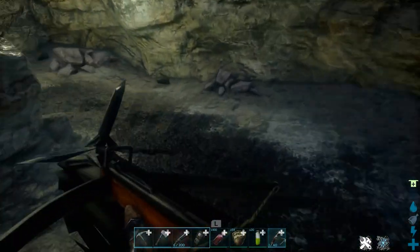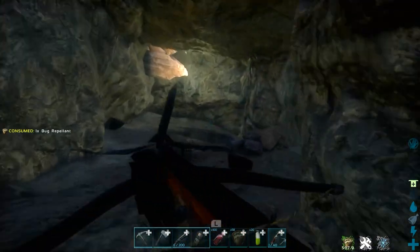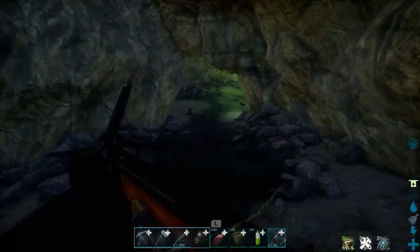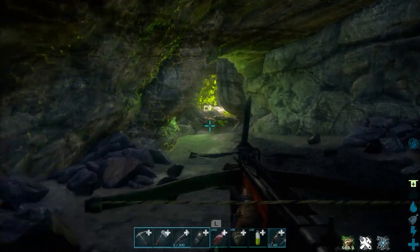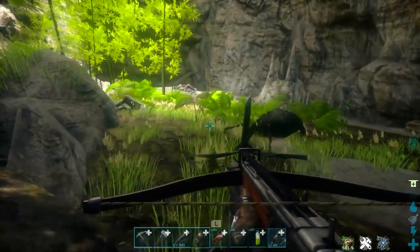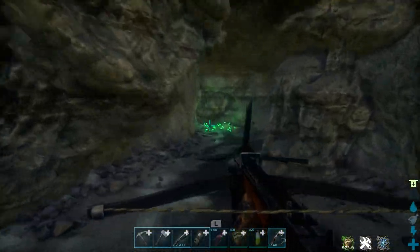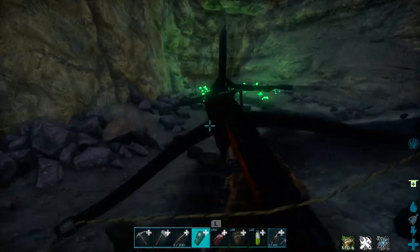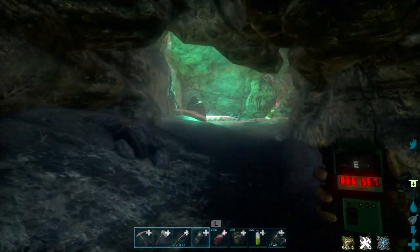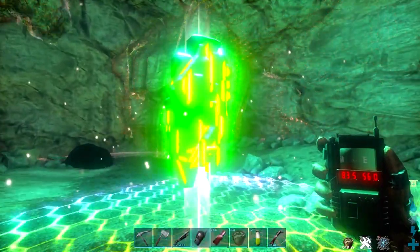Follow along the path sticking to every single left until you get to the artifact. When you get to a point where you can go left or right, go left. You'll see some bugs, then go left again and there's a drop. That's why you have the crossbow — so you can climb up again. Bring a tame like a Megatherium, direwolf, raptor, or Baryonyx. That's where you get the Artifact of the Hunter.